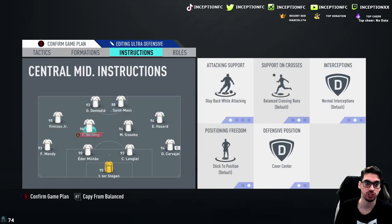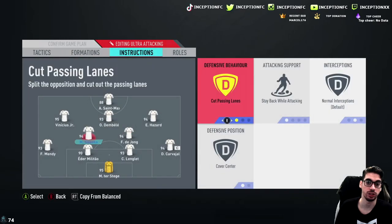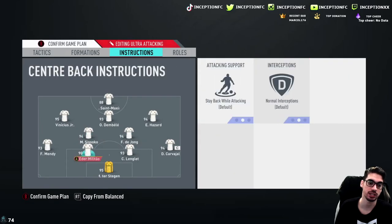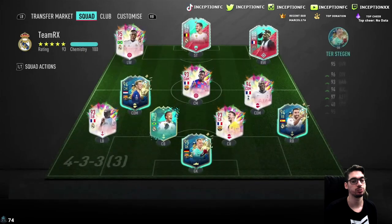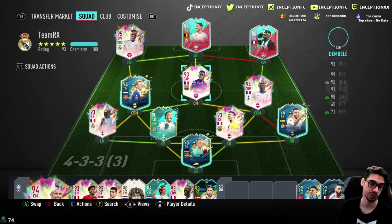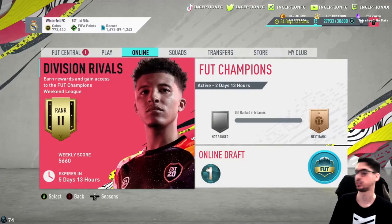For the 4-2-3-1 we may switch to it during the game as well. In that setup the only thing I'd change is Sissoko's instructions: stay back while attacking cover center, and at some point I'll use just stay back while attacking. We'll start with the 4-4-2 to see if he's more attacking or defensive oriented, then switch to the 4-2-3-1. I'm also looking forward to reviewing Nelson's medal card after because it's a Portuguese player.